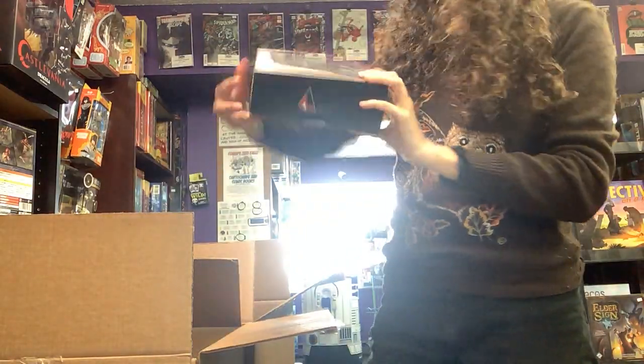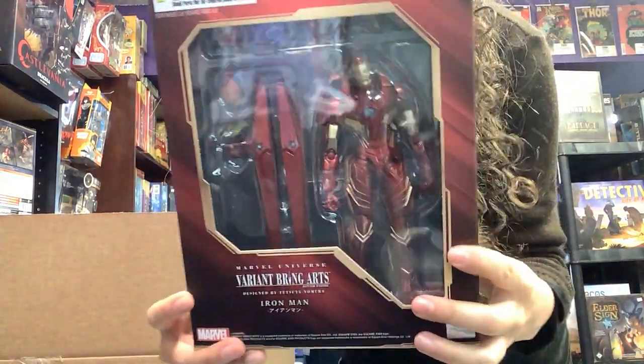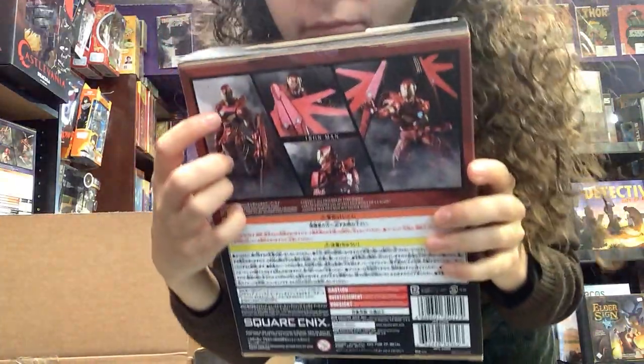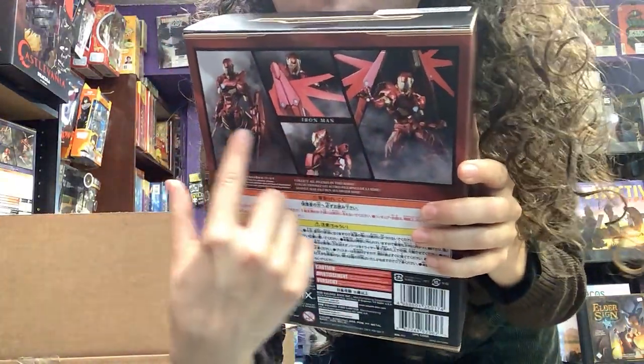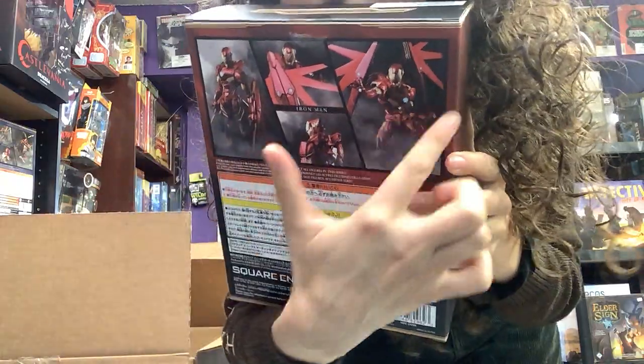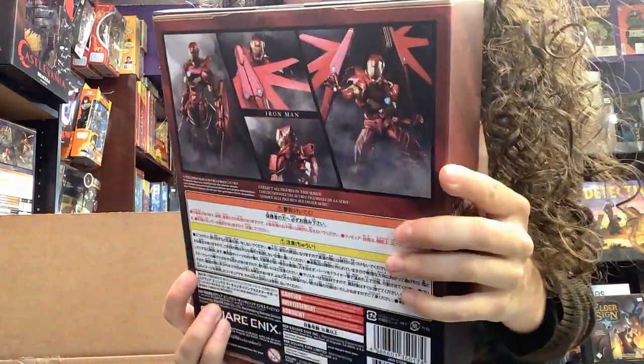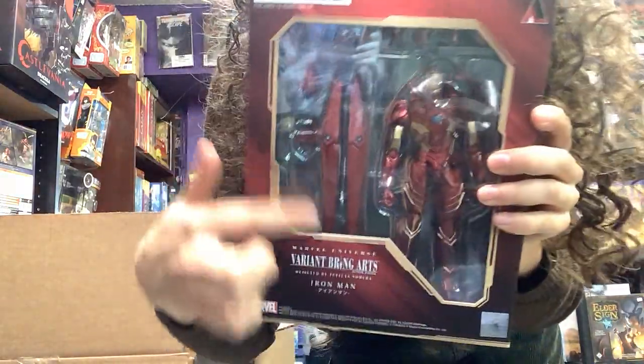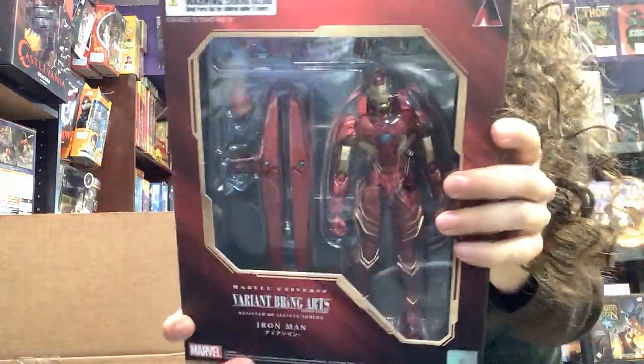Oh, I got another one of these — and it's Iron Man! He comes with these like arm appendages. I guess some kind of weapon — looks pretty tough. Maybe like a shield? I guess that's what this is. These are really nice figures.